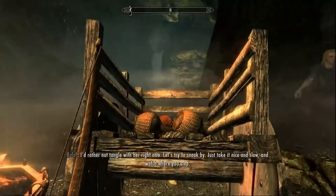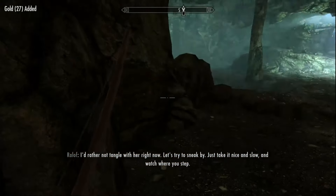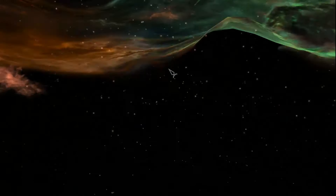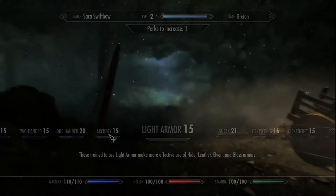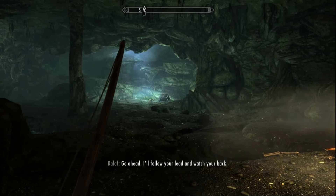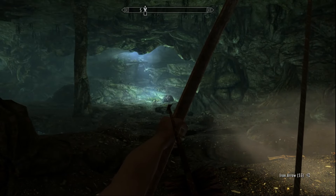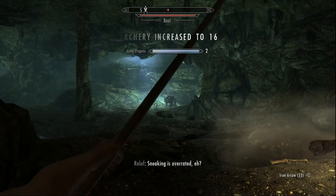Go ahead and grab that iron helmet — it's worth decent money — and the coin purse. We need one more skill up to hit level 3. We're extremely close in archery, so that will probably be our best bet. Be ready to run because the bear is going to attack once you shoot it. There's our archery and our level up.